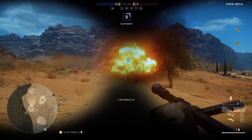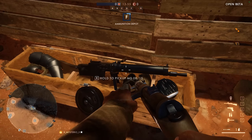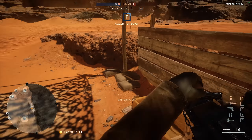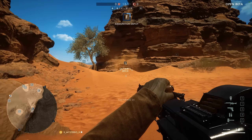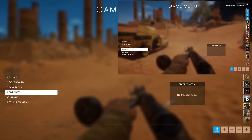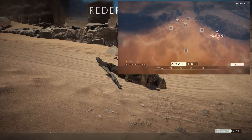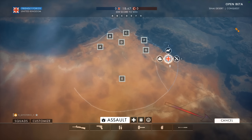If the worst should happen and you die — this will never happen to a good player like you, right — and you know that there are no medics in the vicinity, then don't waste your time waiting for a revive; just press spacebar and get it over with. When you are dead, you can select the spawn point again and you can see the redeploy timer underneath the cancel button.